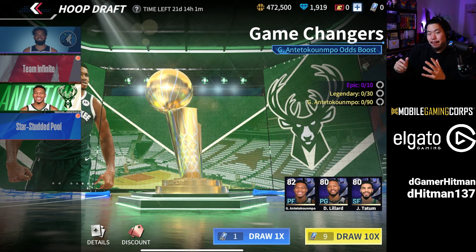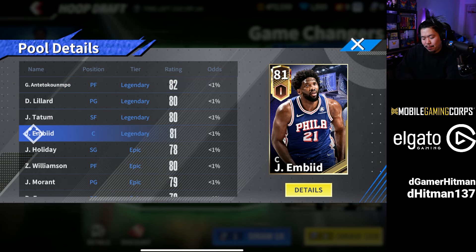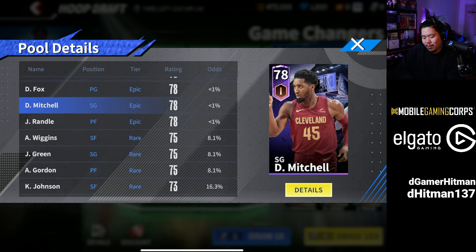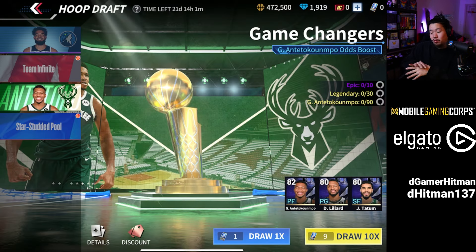Game Changer is a limited-time pack that usually lasts about a month. It gives you a chance at Giannis, who is probably one of the most expensive cards on the auction house, along with Lillard, Jason Tatum, and some epics like Jrue Holiday, Zion Williamson, and Ja Morant. I'm personally not a huge fan of this pack because the epics have only two good ones — you also can't get some of the other players available in Team Infinite.